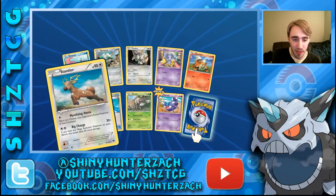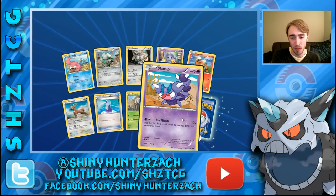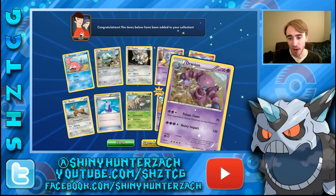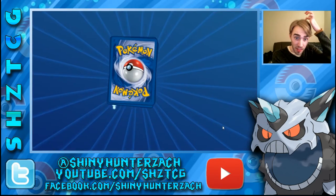Now we have a Stantler — it doesn't say new but I can't even remember seeing that card. Reverse Skorupi, and a Rare Drapion — so it's kind of funny, that evolves into that, and we got them in the same pack.